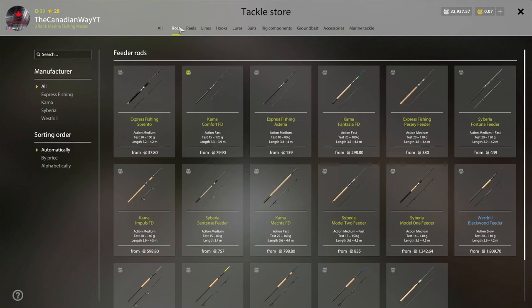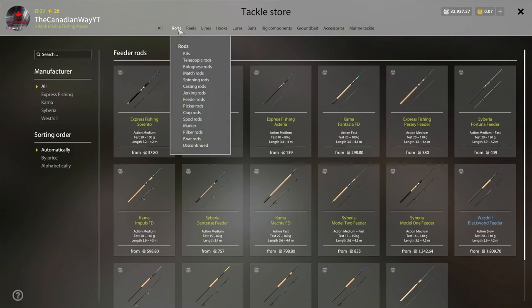Let's talk about feeder and carp rods — this is probably the last rod category for beginners. When I first got onto Mosquito I had no idea what to do, looked at the store, it was too complicated, and I was about to quit the game. I've wasted thousands — probably tens of thousands — of silver figuring things out on my own. Now I know what to get and what not to get, so you guys don't make the same mistakes I did.